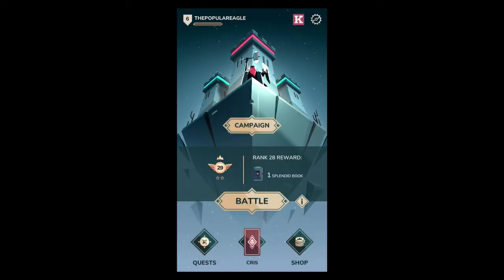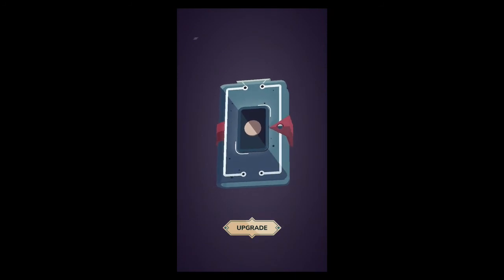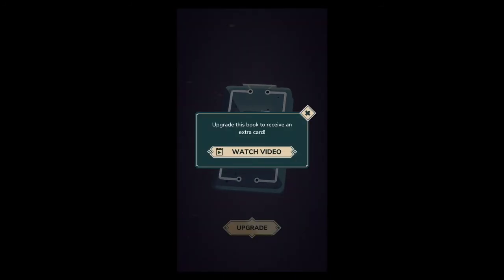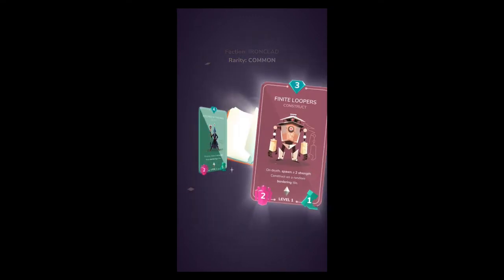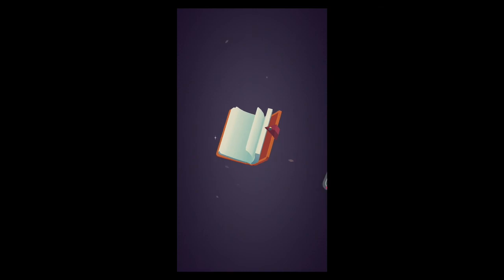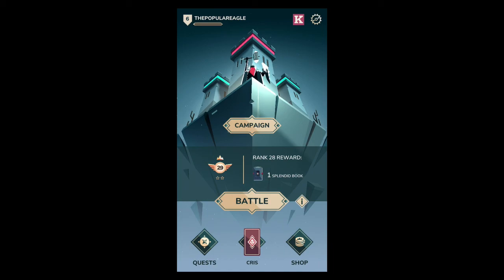Those two games with Chris's deck went extremely well. Now we're going to open up a splendid book, and that will probably wrap up the video. Our first card out of that pack is the fort of Emrock, some more finite loopers, witches of the wild, and veterans of war — not bad, not great but not bad. Thank you guys so much for watching. Don't forget to leave a like, leave a comment about some Xbox games you'd like me to play, and it would be super if you'd subscribe.